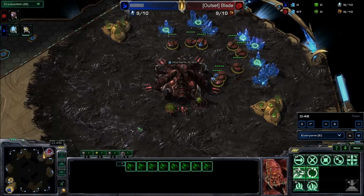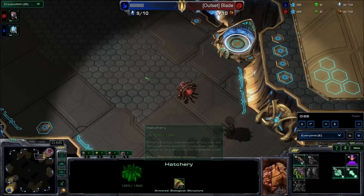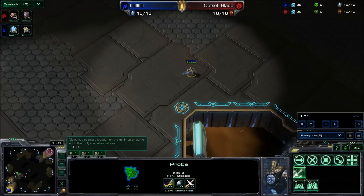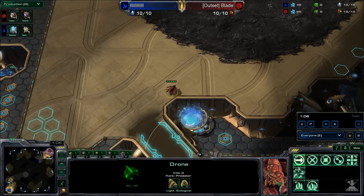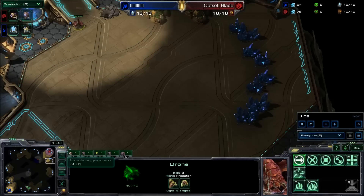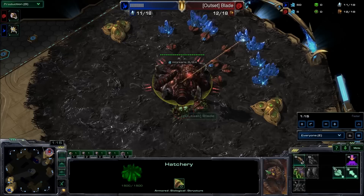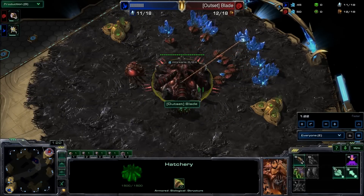This is played on the Korean server. I'm going to do my typical drone overlord here to see what he's up to. He's going to send his probe and make a forge. I always drone scout in ZVP because I don't want to go hatch first versus a forge first, as you will see he does.